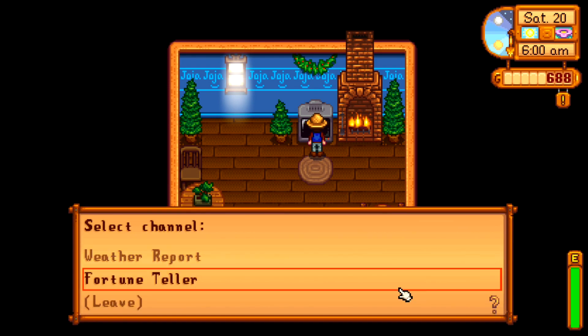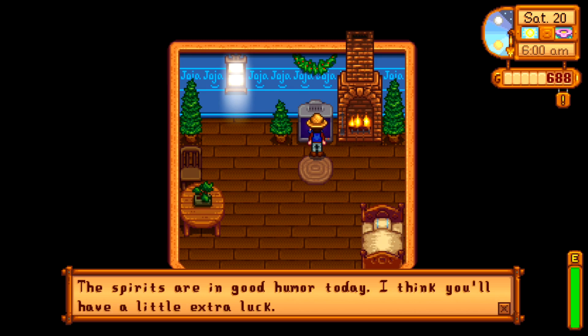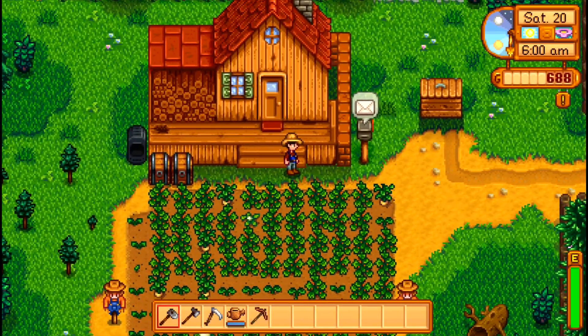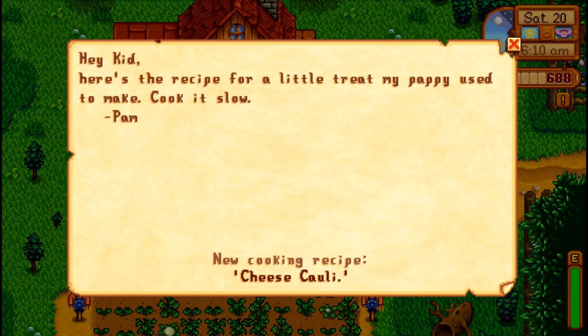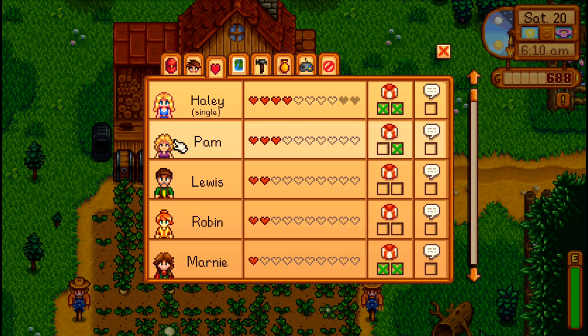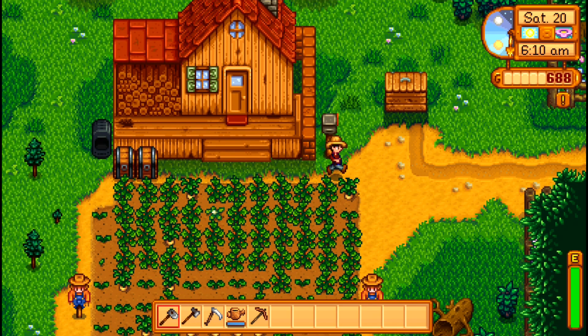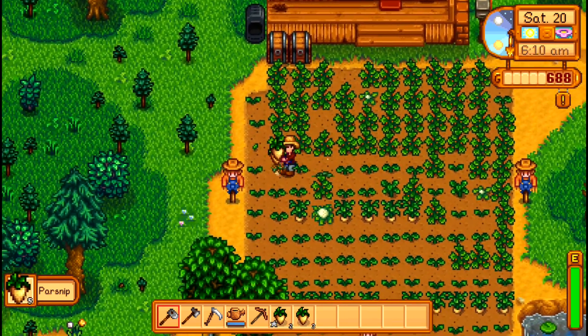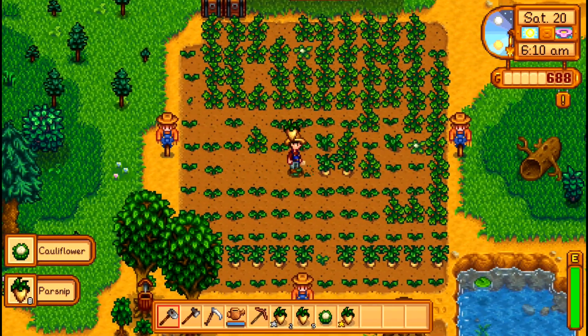It's going to rain tomorrow — nice. So that means we can actually do some mining as well and not feel guilty about it or waste all of our energy on watering. We have more mail. Pam sent us a recipe — cheese cauliflower. We must have reached at least three hearts with her. So as you increase your affinity with the residents of the valley, they will start sending you recipes, and that is the way to unlock certain recipes in your recipe book.